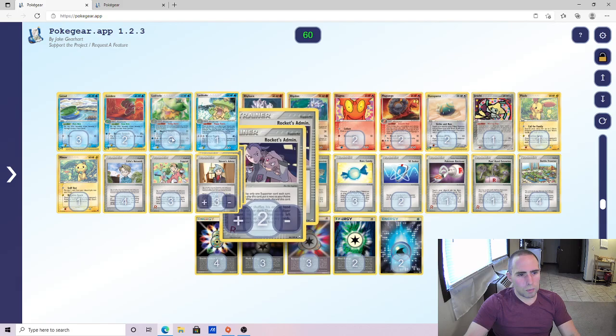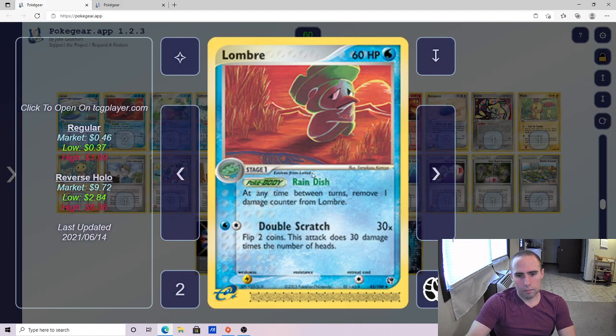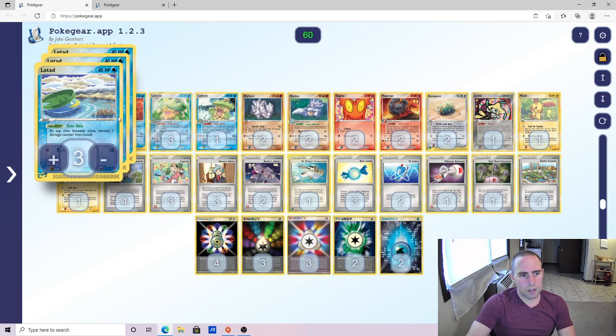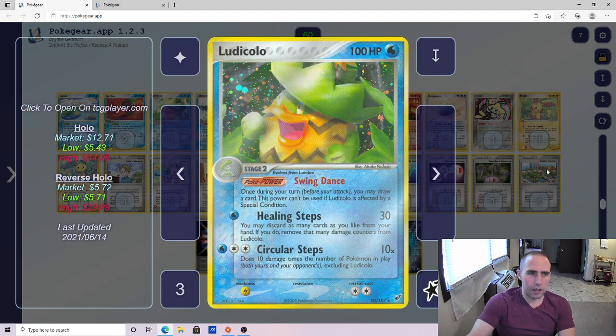So we're going to play a 3-2-3 Ludicolo line. The Lotad — you're going to notice we do play the Reindage Pokebody, very similar to a Personal Niddle Queen. It heals one damage in between turns. Lombre also heals one damage in between turns. We do have some decks in the format that do some spreading — Rock Lock is a very common example, and then you've got Dark Tyrannitar, Rosses, Bomb Tar, things like that. That's why we play these variations. I actually think the attacks are subpar to the Deoxys variations, but that Reindish Pokebody makes it worth the effort.